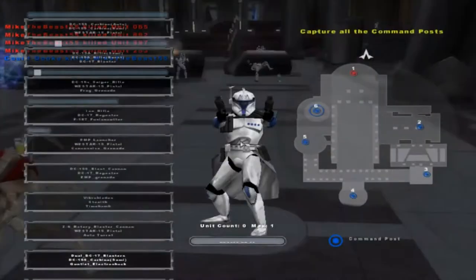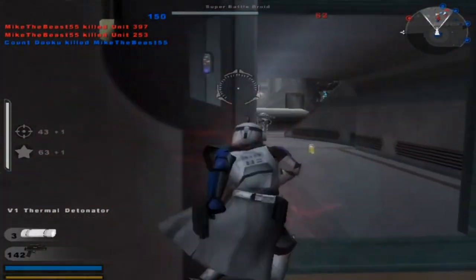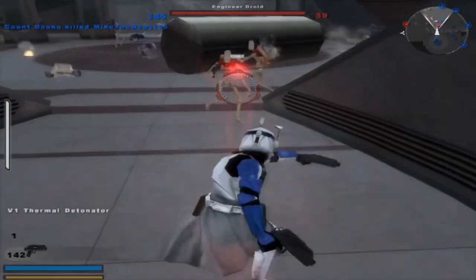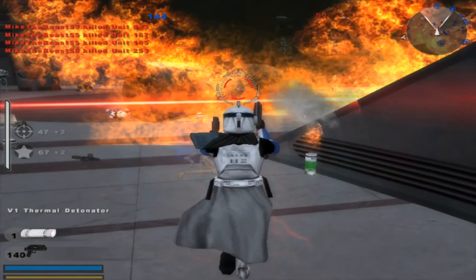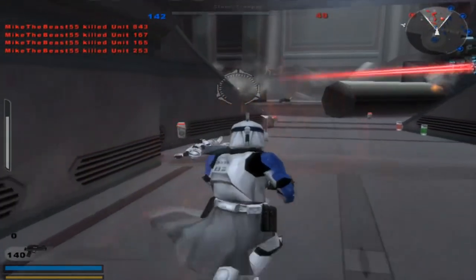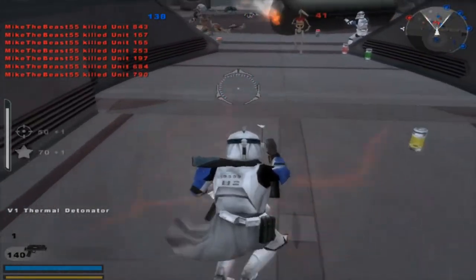I didn't see you behind me. You can't sneak up behind me like that, that's not fair. I wish for a little bit more of a throw. So what you do is you're supposed to hold down this thermal detonator and then throw it like that. See what it does? It does some form of a wonder for ya.